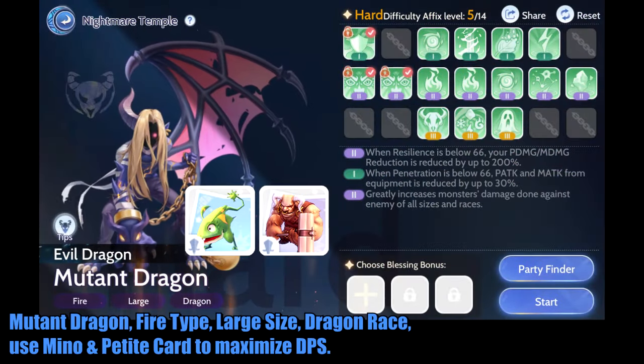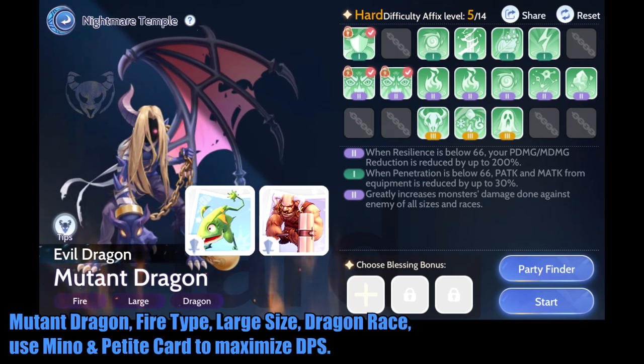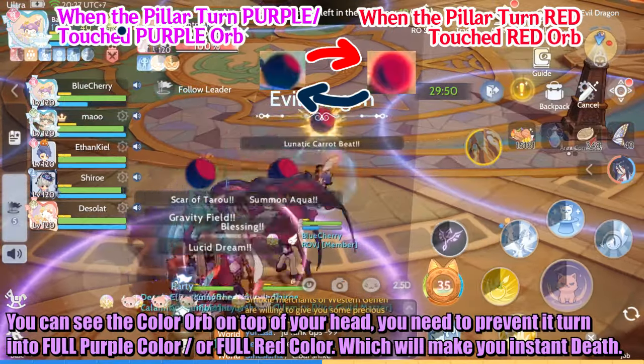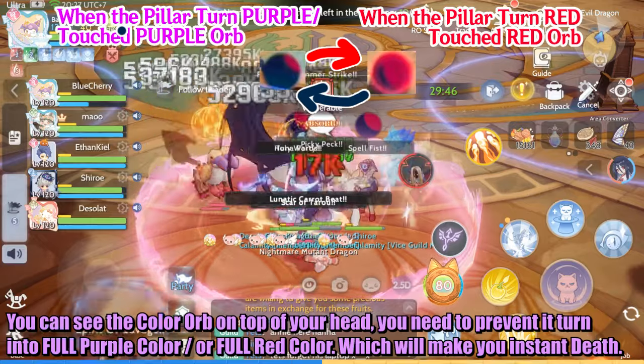Mutant Dragon — Fire type, Large size, Dragon Race. Use Minotaur and Petite card to maximize DPS. You can see the color orb on top of your head. You need to prevent it from turning full purple or full red, which will cause instant death.